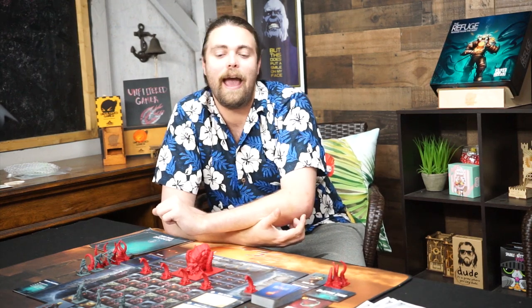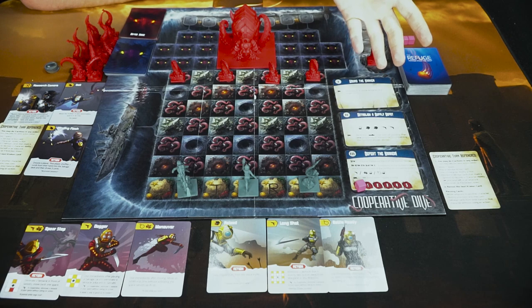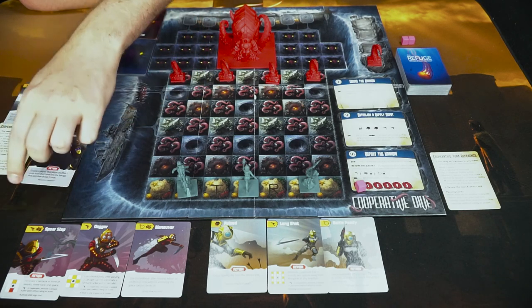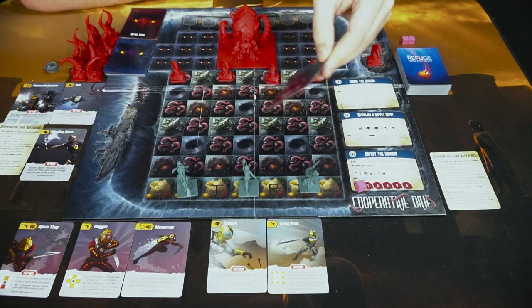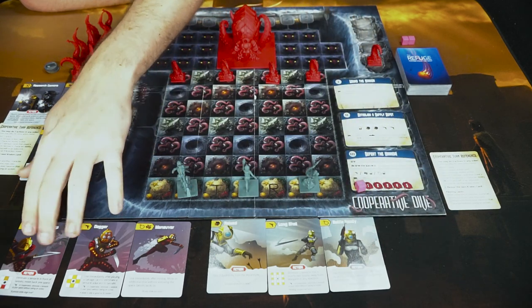Let's go down below — I'll show you how to play a basic turn, how the kraken functions, and what you need to do in the cooperative variant. I've set up The Refuge: Terror from the Deep for three players. We're playing with Sophie Saint-Laurent, Satoshi Takahashi, and Margaret Haig, and each of them will have face-up cards to start the game with their actions.